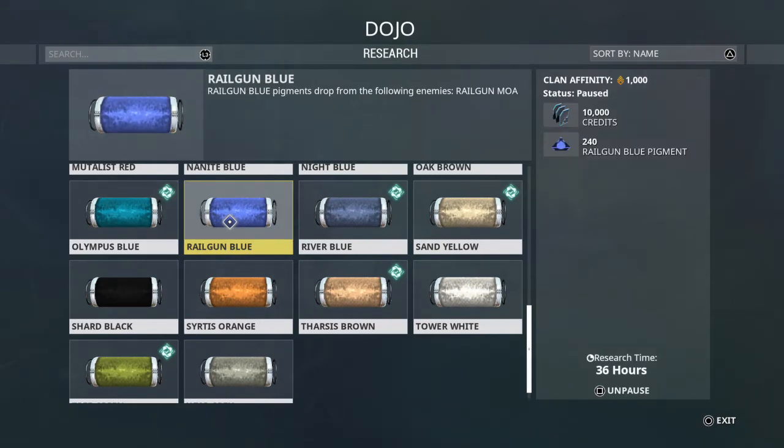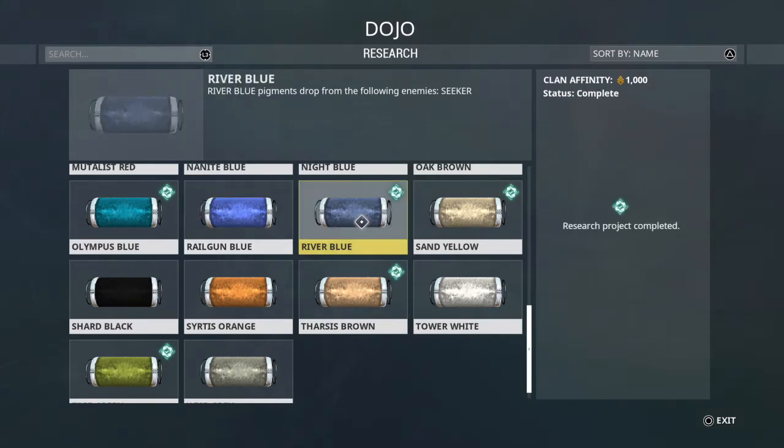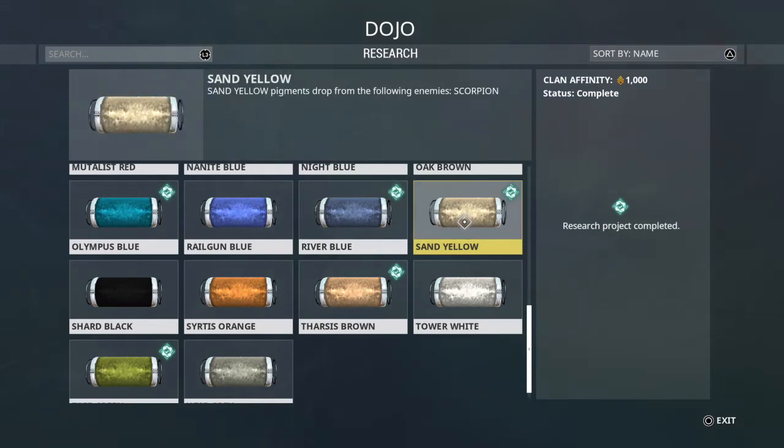Railgun Blue drops from the Railgun Moas, which are Corpus enemies — all over the place; I'd say mid-level and below. River Blue drops from the Seekers, which are Grineer enemies — they can be a little bit of a pain on higher-level missions, but the higher the level, the more enemies you get. Sand Yellow is from the Scorpions, another Grineer enemy, so you'll find those all over the place.